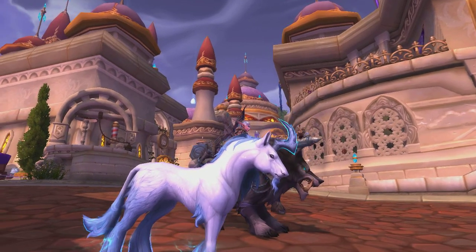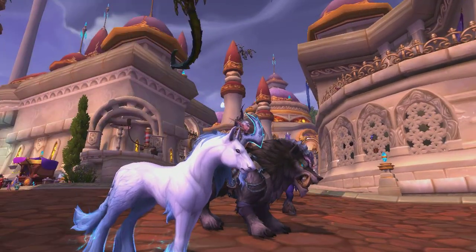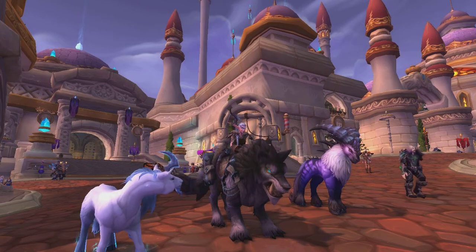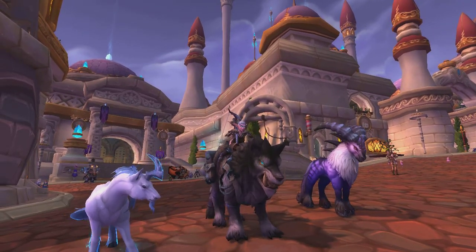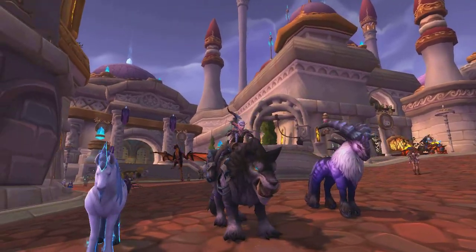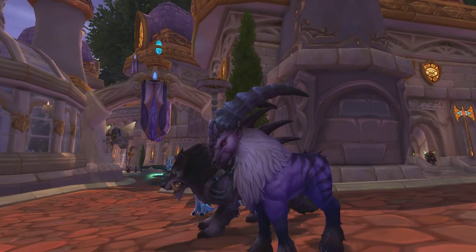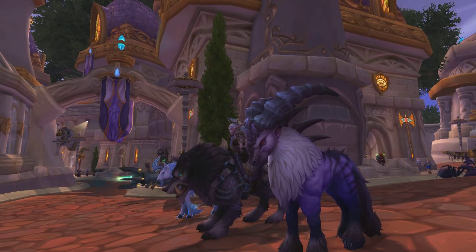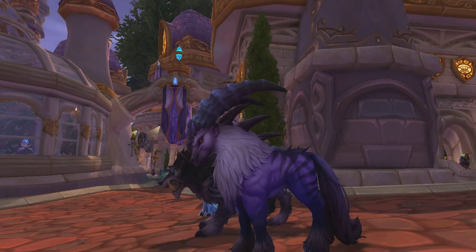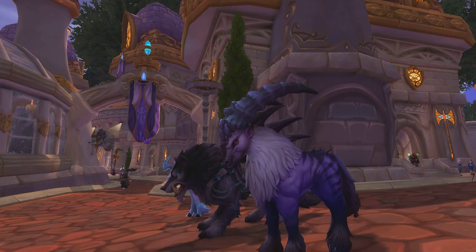This one is actually the blue one in the middle of the herd that we saw yesterday. When you tame it, it sinks a bit so it's big on there but then it sinks — but it's still big, not as big as when you're running with the herd. I've named it Icy Blue. On this side, if you're looking at that one thinking that looks good, that's Star Mane. He comes from Draenor and if you go to Nagrand in Draenor you'll find him and his friends, different colored ones of those as well.